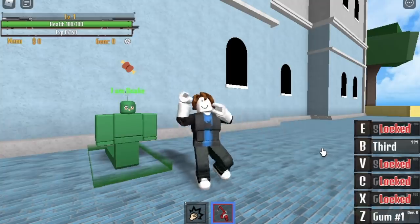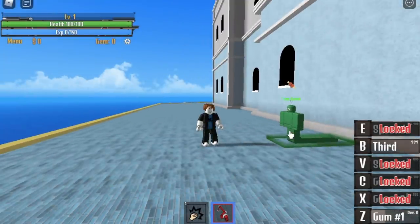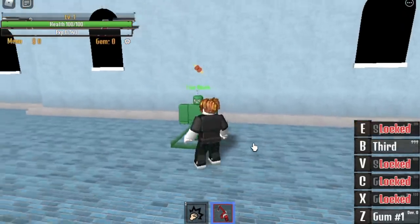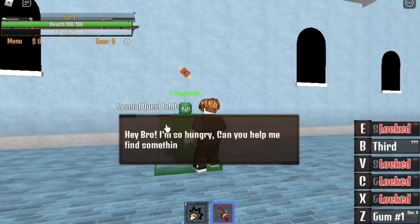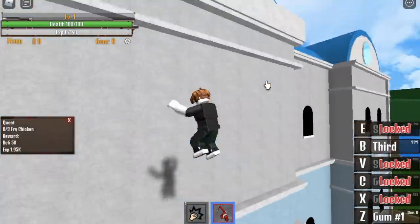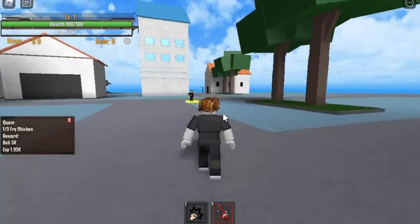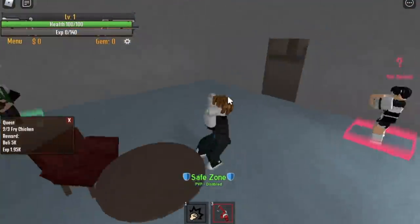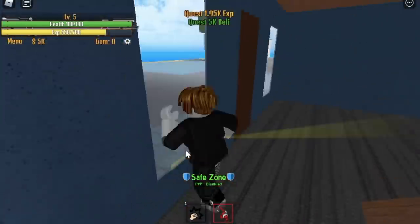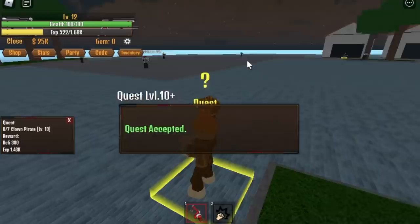So guys, from level 1 to 14, you're gonna do this quest — the snake quest, the fried chicken quest. There you go, that's our first skill. But guys, we won't be using that yet. We're gonna start with the snake quest until we reach level 14. I'll show you why. Here are the locations of the chickens: first, second chicken, and the third chicken in the black market building. That's five fast levels. To make it faster, just do server hopping.